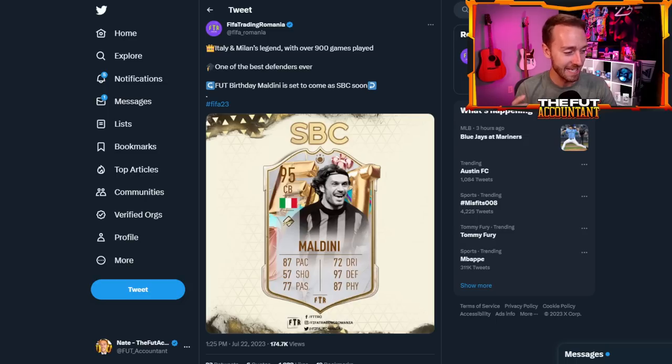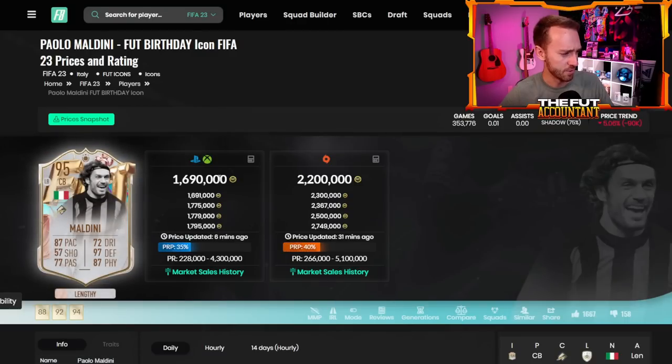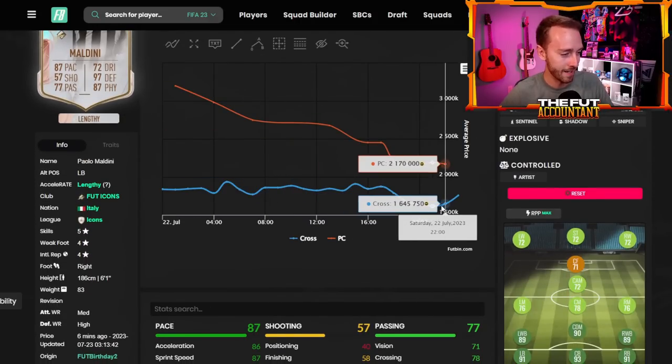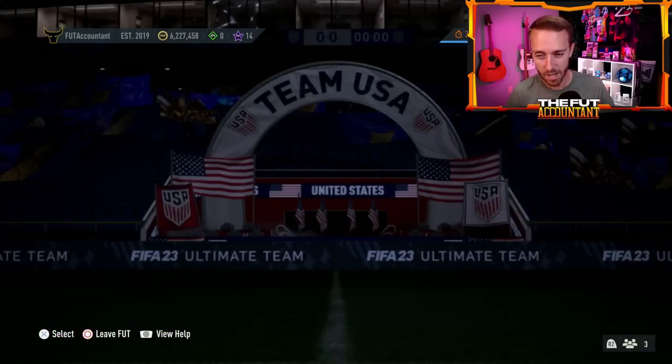There is one leak — an icon SBC for Maldini Footies Birthday, one of the best center backs in the game. According to FIFA Romania on Twitter, he's coming as an SBC soon. It could be today's Sunday SBC, though icon SBCs seem to drop randomly this year. He was around 1.9 million coins and dropped to 1.6-1.7 after the leak, which is not surprising. Watch out for that one — if you want him and don't have him, it's coming soon.